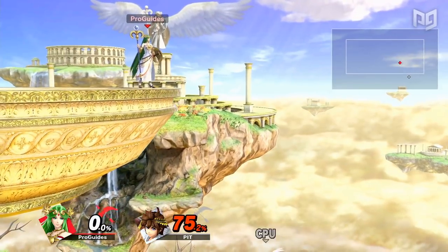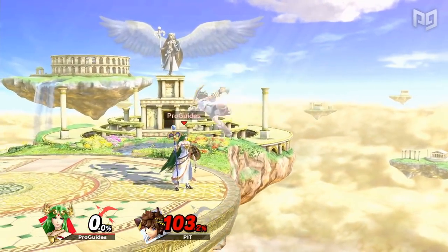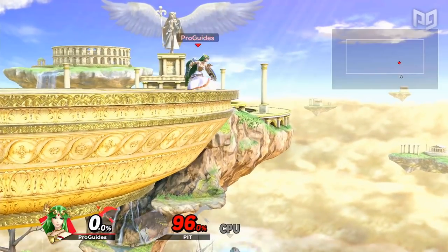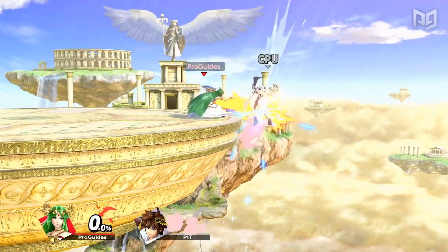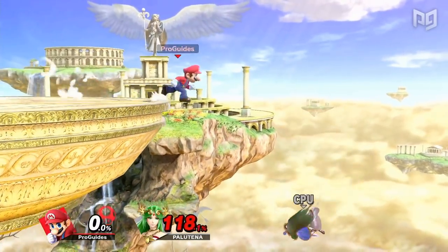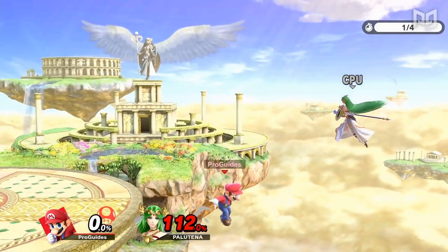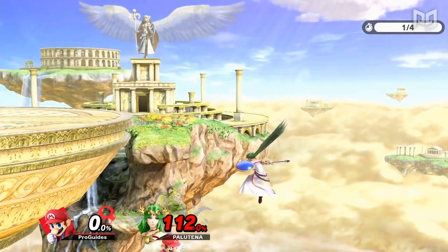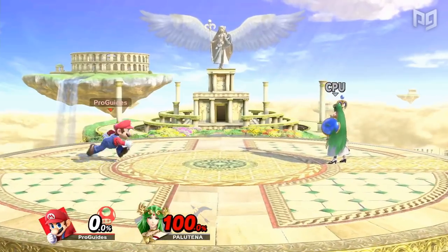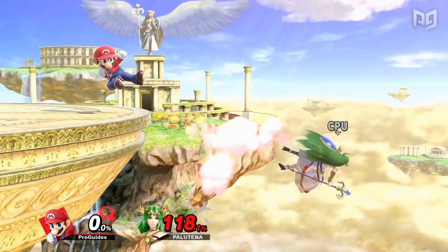In some situations, there isn't much you can do about the down tilt, but you can consider recovering in a way that either doesn't grab ledge or mixes up the timing. You can also hold away at the moment you'd grab ledge to DI out on the down tilt and make a follow-up harder. Speaking of two-frames, Palutena is ironically one of the most susceptible to them herself. Unless she recovers from above the ledge, her warp up special can be very easily two-framed by any hitbox placed near the ledge. This is a crucial tactic for fighting Palutena at higher levels, and you can even practice it in training mode.